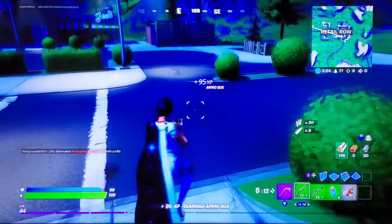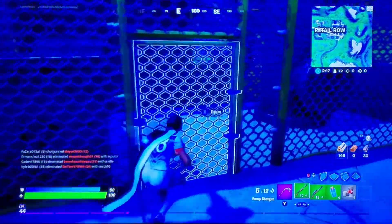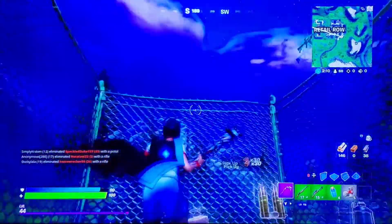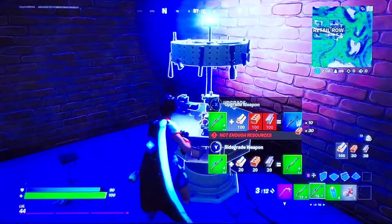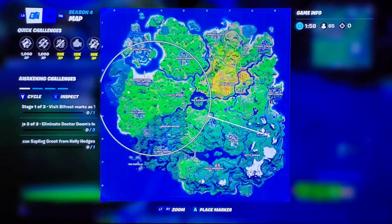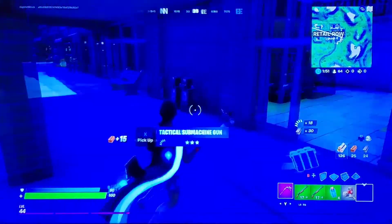Let me know what you guys think of the tac being vaulted and the charges still being in the game. Personally I don't like it, because the charges are doo-doo. Like, we all know. Got a chest up there — and it gave me brick. Now we have a blue pump and a green pump, which is good for now. But when we're starting to get to endgame, people are gonna have gold pumps and stuff, so that's gonna be the bad part.